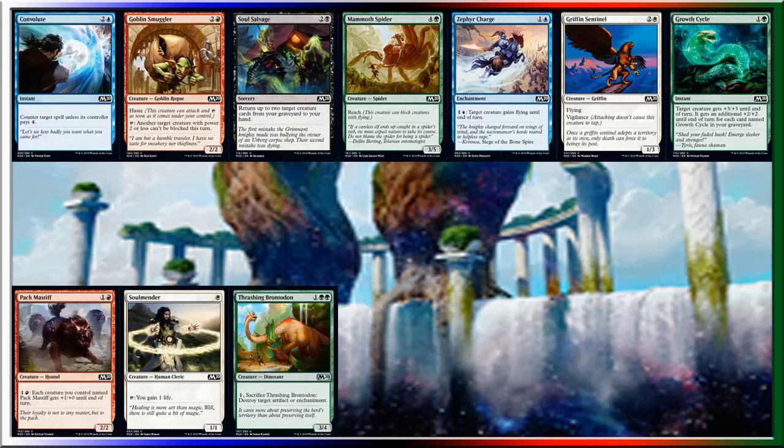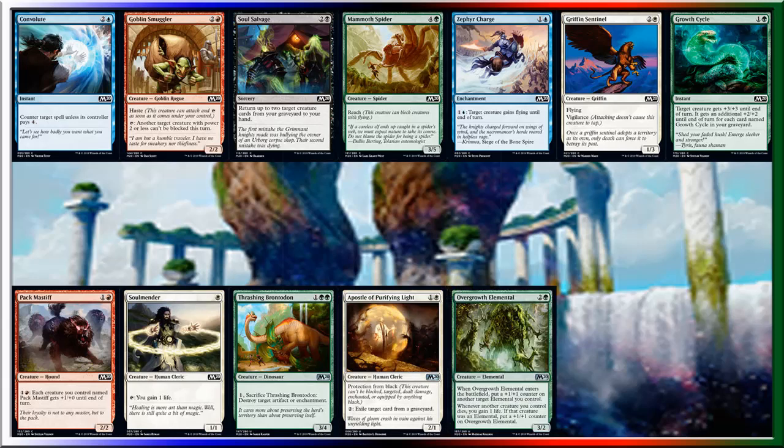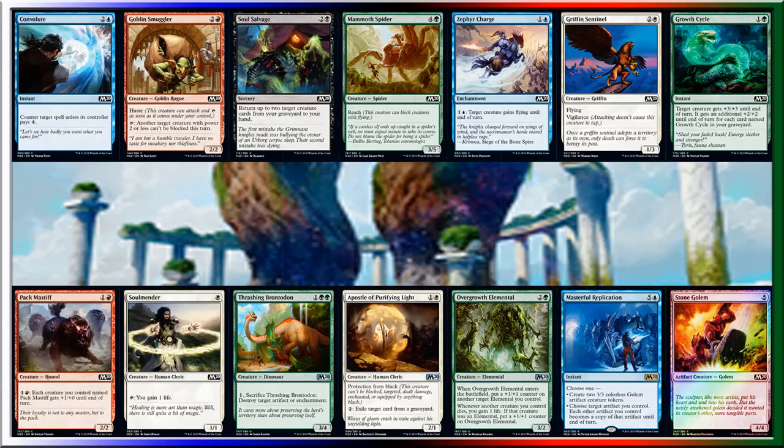Thrashing Brontodon, Apostle of Purifying Light, Overgrowth Elemental, Masterful Replication, and I also have a Foil Stone Golem, and then finally a Basic Swamp.